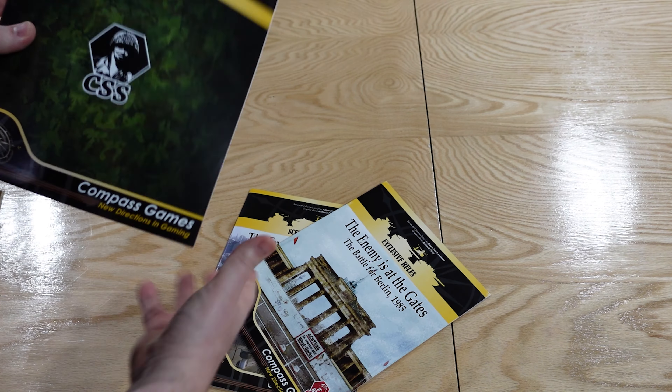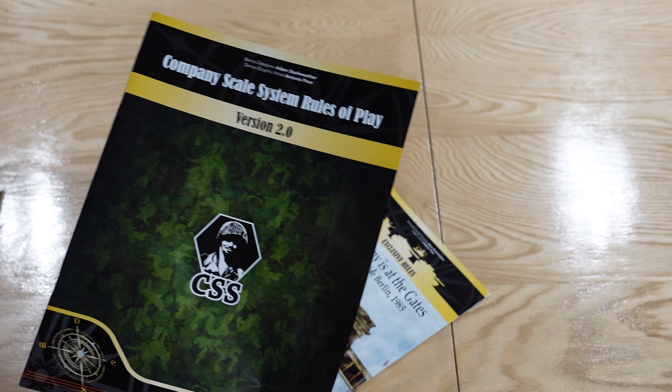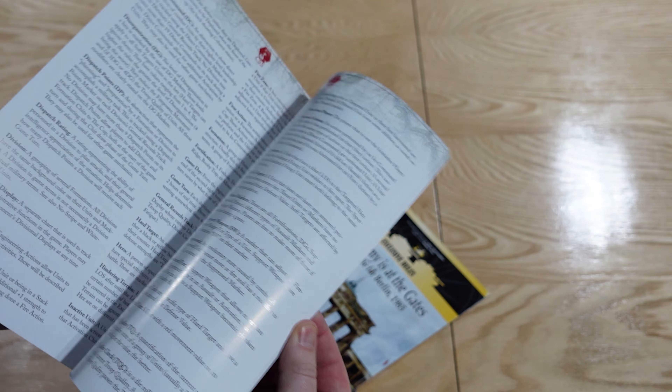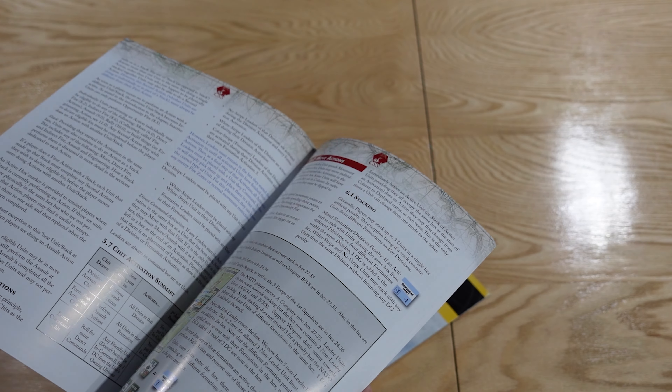First up we have the paper. So let's look at the CSS — the Company Scale System — Rules of Play. This is the 2.0 rules; we've not played with the 2.0 rules so I'll be plowing into these and reading through them. It's very detailed with a broken-up sequence of play, and then we go through the actions and activations.